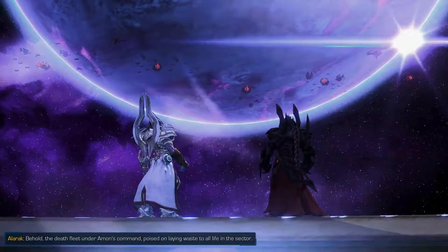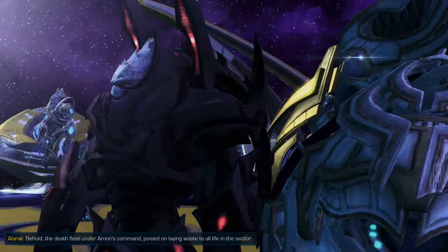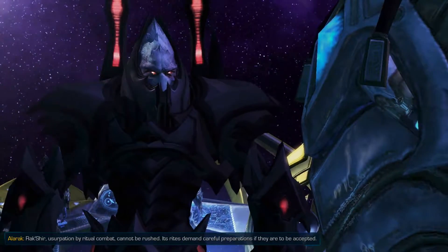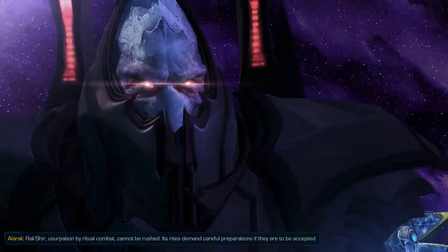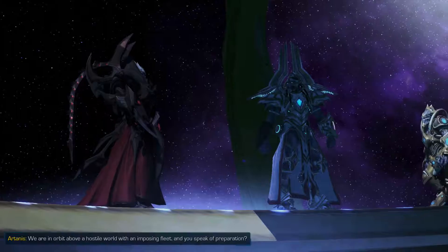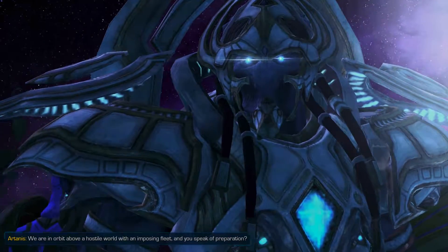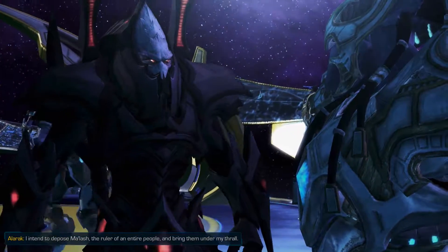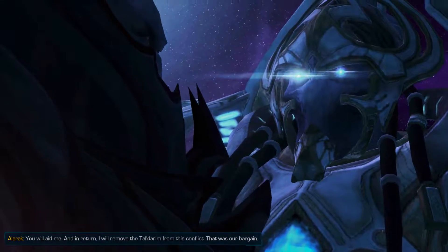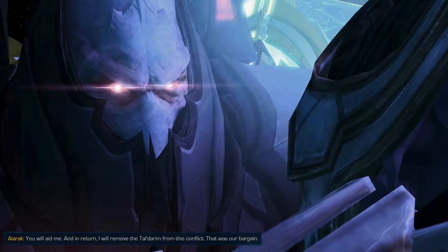We see an armada — the death fleet under Amon's command — poised to lay waste to all life in the sector. Artanis says we had best act swiftly. Alarak responds that usurpation by ritual combat cannot be rushed. Its rites demand careful preparations if they are to be accepted. Artanis points out they are in orbit above a hostile world with an imposing fleet, and Alarak says he intends to oppose Malash, the ruler of an entire people, and bring them under his thrall. In return, he will remove the Taldarim from this conflict — that was their bargain.